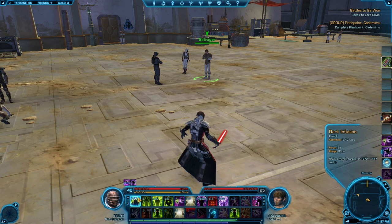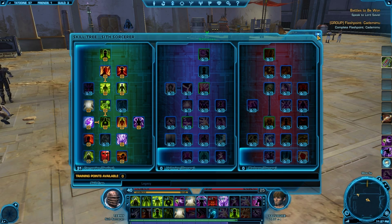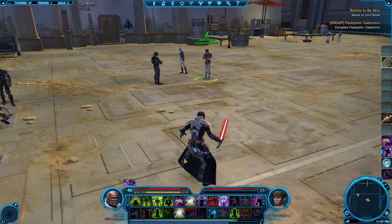Dark Infusion is still an expensive heal at 55 Force, and the whole point is we're trying to be effective in our healing so we don't use a lot of Force. But there is a talent that helps us out — it's called Force Search. You're going to take it anyway; you'd be stupid not to, as it's your main ability to get Force back.